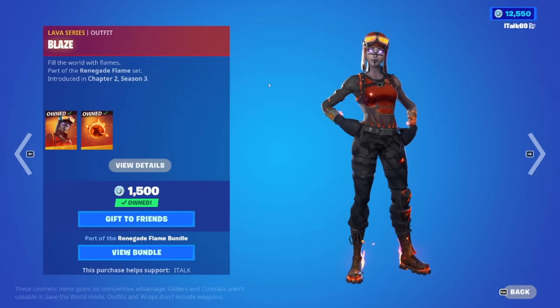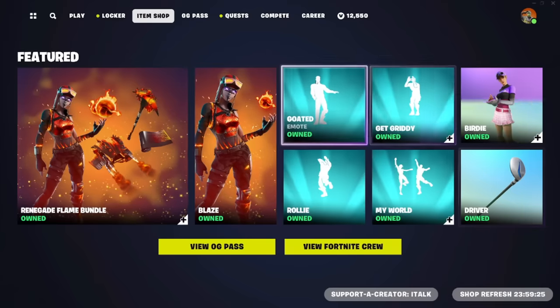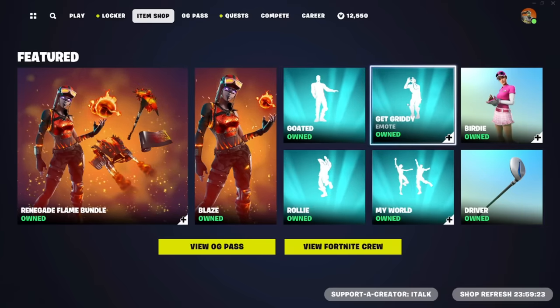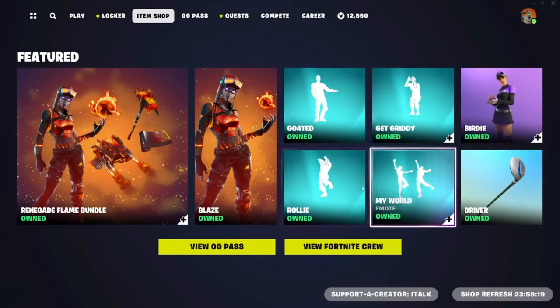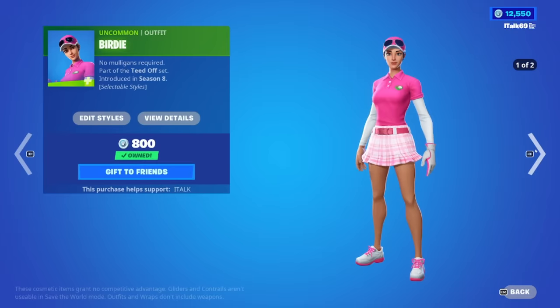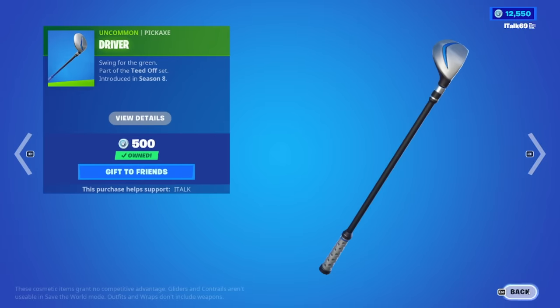You can only buy the skins separately if you would like to. We have the Goated Emo, Get Gritty is back, Rolly is back, My World is back, as well as the Birdie skin and the Driver pickaxe.